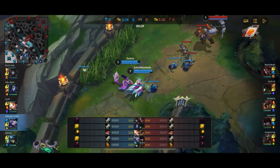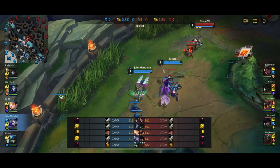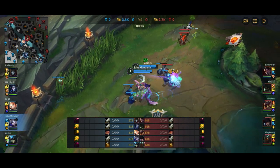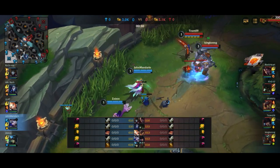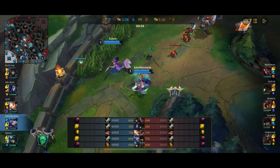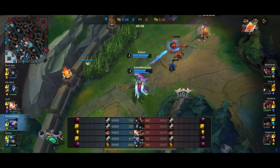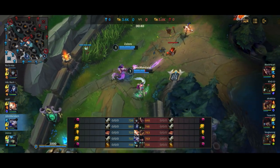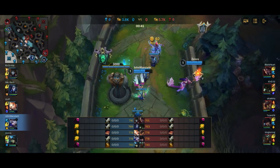Here we have a Nami with us, which is going to give us a pretty strong poke lane. Caitlyn herself is a very strong poker, however Nautilus is kind of wanting to all-in. The enemy team is very strong all-in with Nautilus' lockdown into Caitlyn's combo, so you have to watch out for that. But in a situation where Nautilus doesn't engage, me and Nami should be able to out-poke the two of them, so we should be fine.